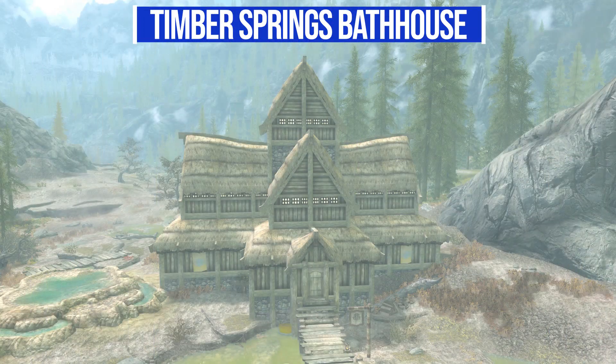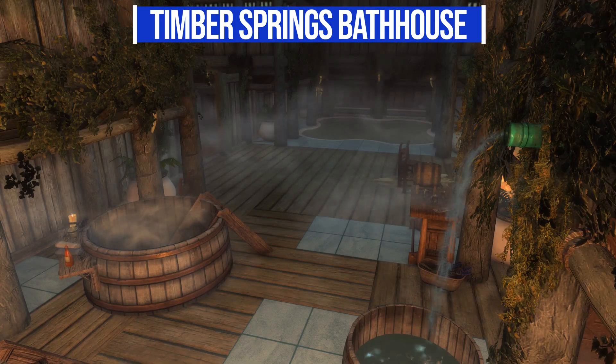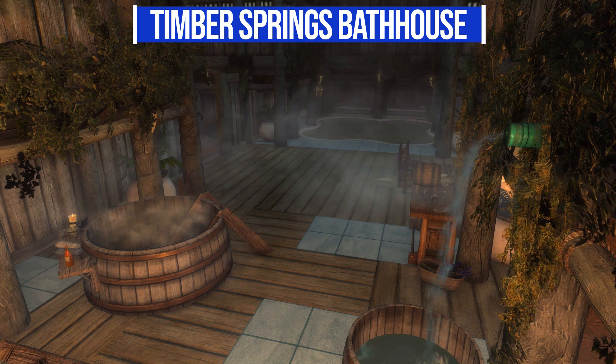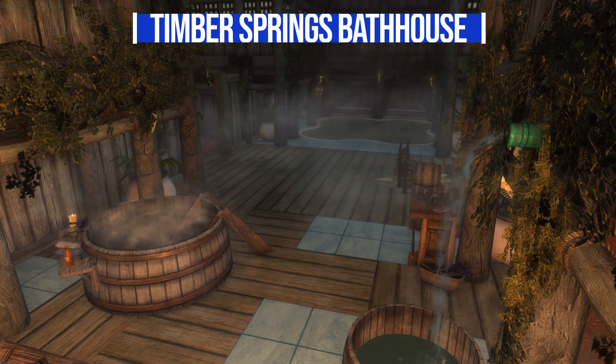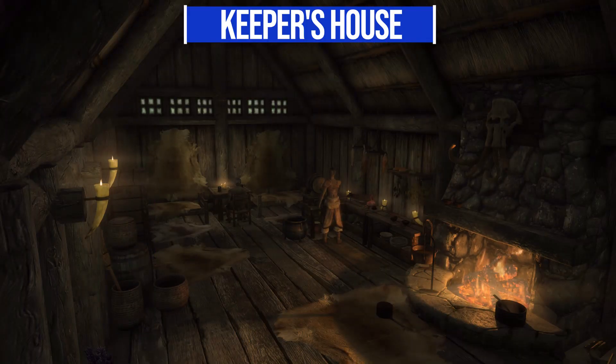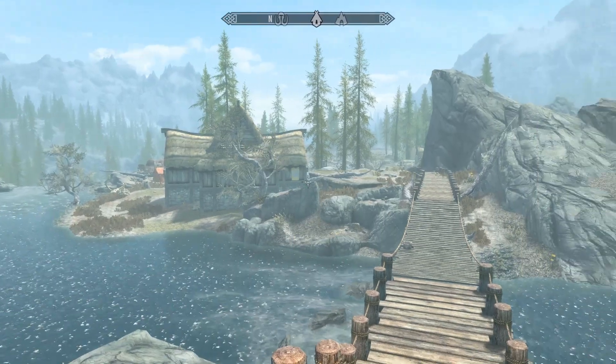Then we have the primary building - the Timber Springs Bath House - which is the main bathing area indoors and does have a number of hot tubs, one of which is even fed by a water tower on the outside, which is a very nice little detail. Finally, we do have the keeper's house, which is a simple house on the interior where the groundskeeper for this place lives.